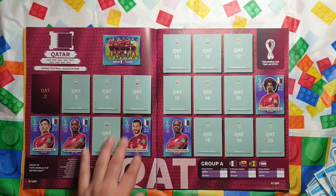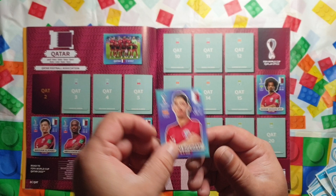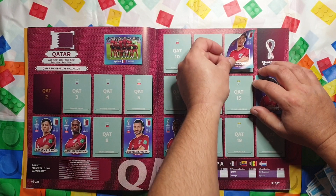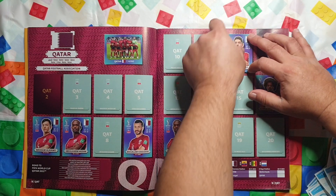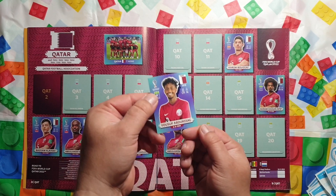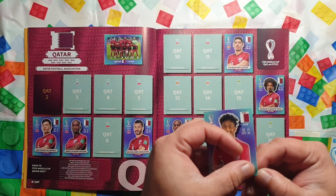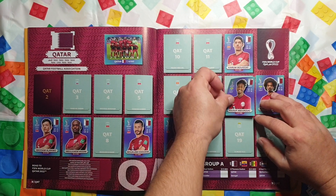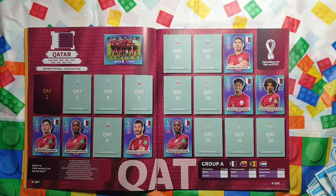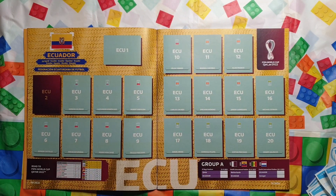Qatar 12: Karim Boudiaf. Qatar 15: Yusuf Abdurisag. And then we move on to Ecuador, which is the next team — we've got nothing here yet.